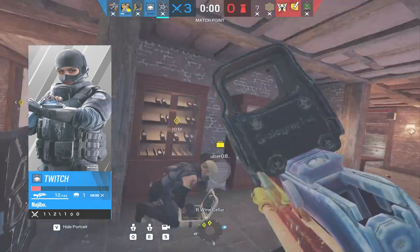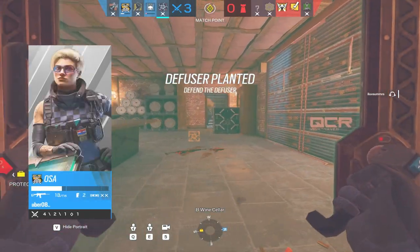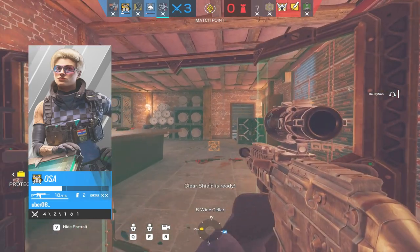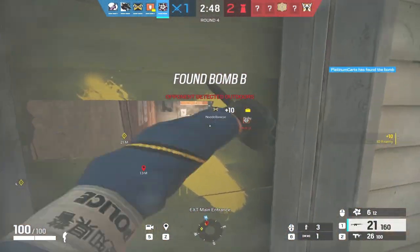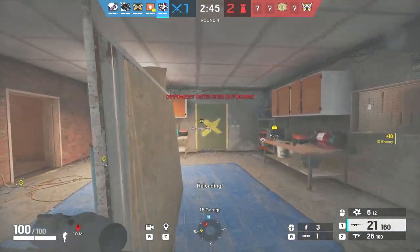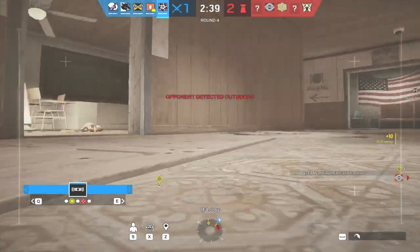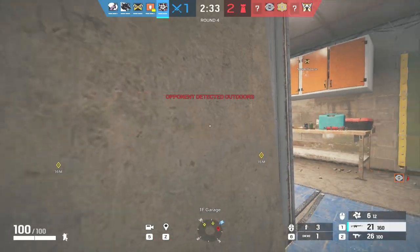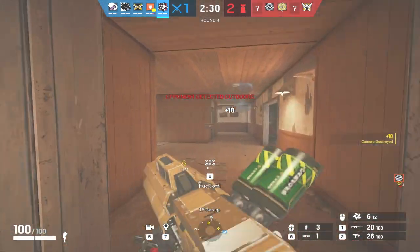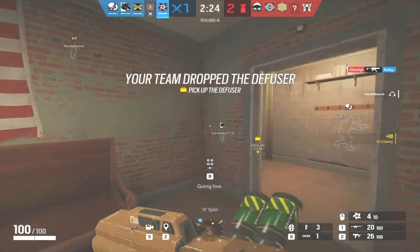Now it's time to explain a push with Hibana before I roll the in-game example. The map I'm going to talk about is Oregon — one of the strongest maps in my opinion besides Clubhouse and Bank. For an Oregon push, you'll want to help your team drone kitchen, meeting, dining, stage, and the top area like the kids' dorm for any roamers. Taking Meeting first is usually what I do when pushing in and blowing the hatch open so teams aren't safe to rotate from site to the pillar area through the side room.